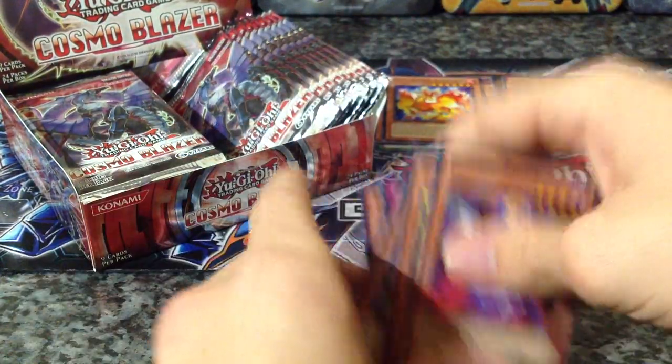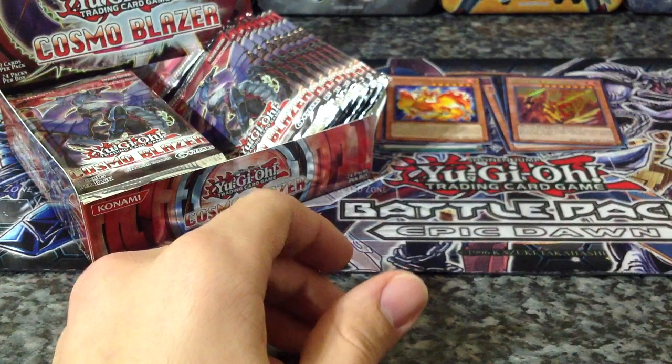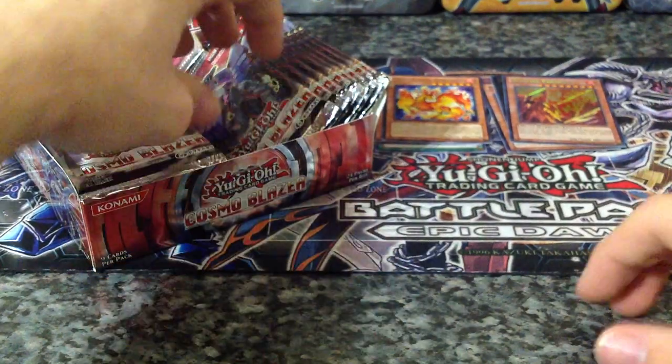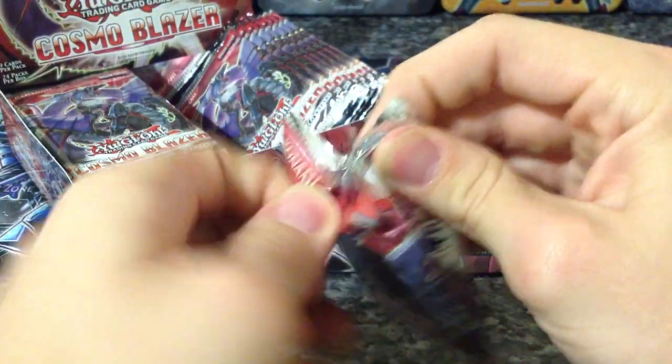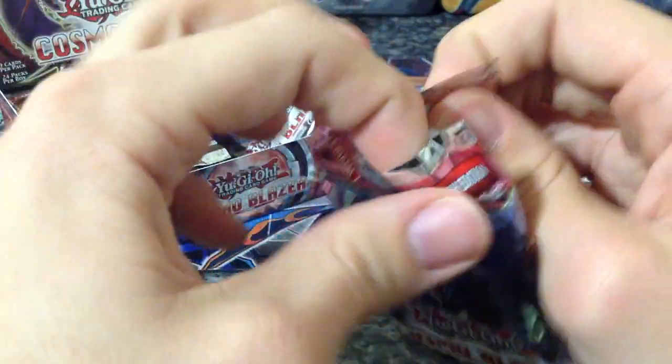Red Dustin, Brotherhood of the Fire Fist Hawk, and Go Go Go Ghost. Not a big fan of the Ga Ga Ga's, or the Go Go Go's, or whatever you want to call them. The only card I really enjoy having is the Ga Ga Ga Girl, because my girlfriend likes it. She likes the pretty cards — she's a normal girl.